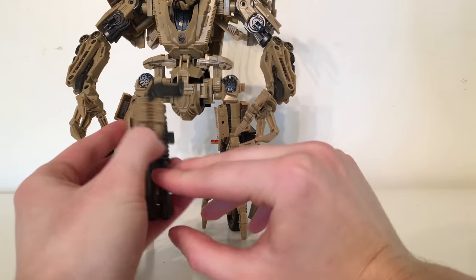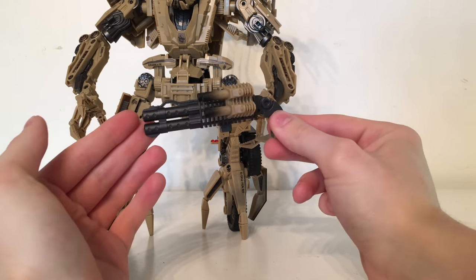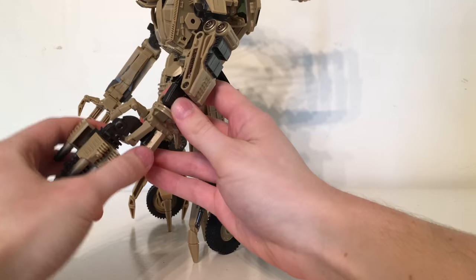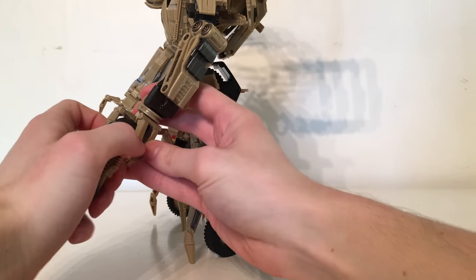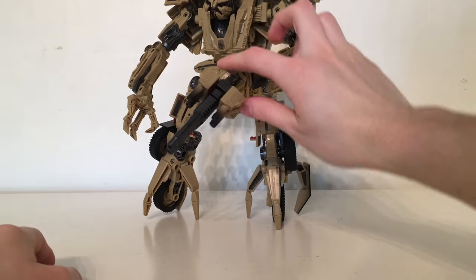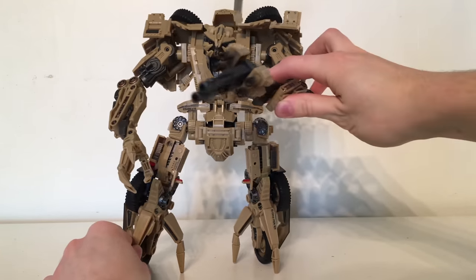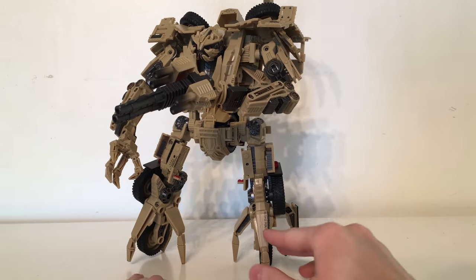To equip the gun in Bone Crusher's hand — there is a slot here, though unfortunately the paint is coming off, likely due to cheap paint. You get that slot and sandwich it between the two fingers, then wrap the claw around the gun. Collapse the thumb sections down, and there is the gun equipped in Bone Crusher's hand very securely. I think this is a really nice display option and it definitely looks like a weapon that matches the aesthetic of this character.